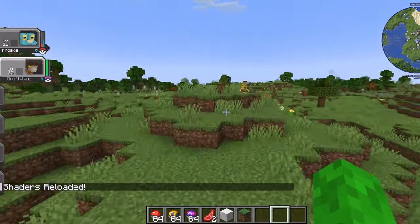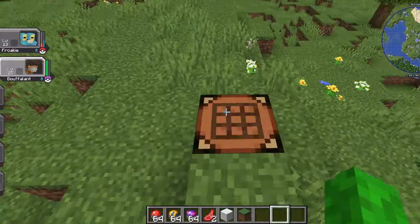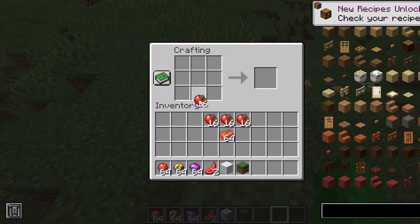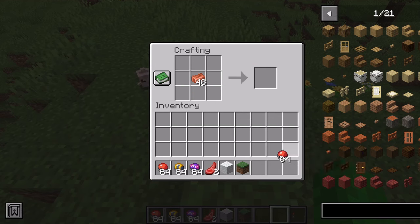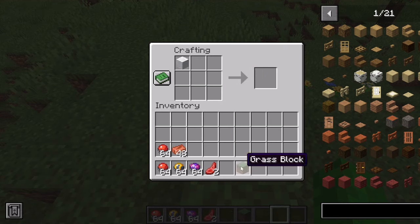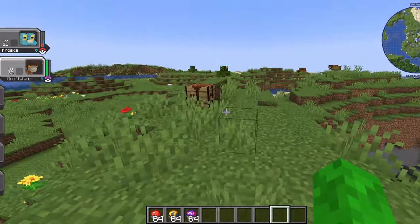Now I'm gonna show you how you craft a normal Poke Ball. I don't know how to do the other ones, so you can just Google that. But I know how to craft a Poke Ball. So basically, you put the same color of an Apricorn around like this, then you put copper in the middle, and then you can craft Poke Balls. I don't know how to craft the other ones, so just look it up — you have Google, so just look it up.